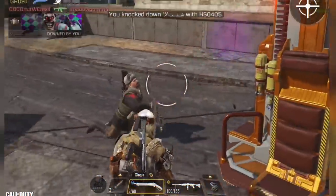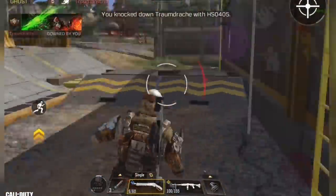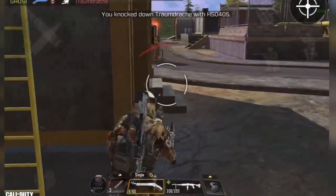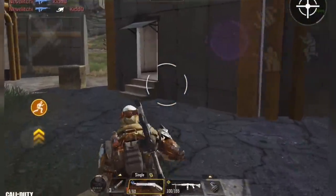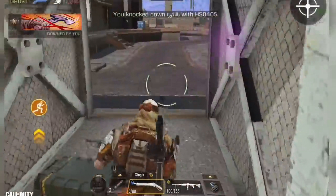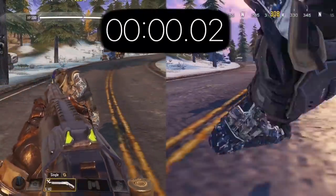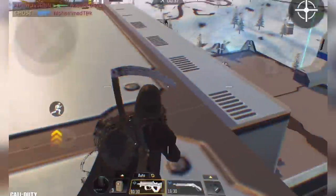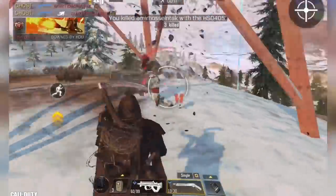In number 3 we have my favorite close range gun these days: the HS0405 shotgun. It can also be considered a hipfire gun. The difference between this and the Cordite is that the shotgun needs more accuracy and more skill in general — because if you miss, you die. With the Cordite you have 48 bullets so missing doesn't matter as much. Since it's a shotgun, I tested it at 5 meters range, and this gun can one-shot kill an enemy with a level 3 vest and 150 HP. Just make sure you always aim at the chest and head area.